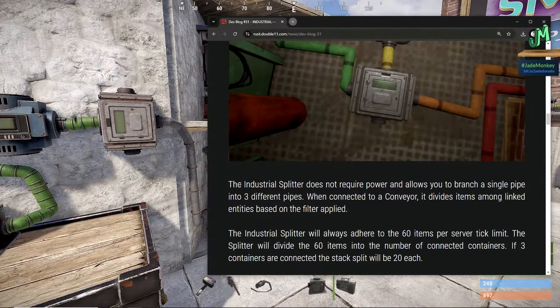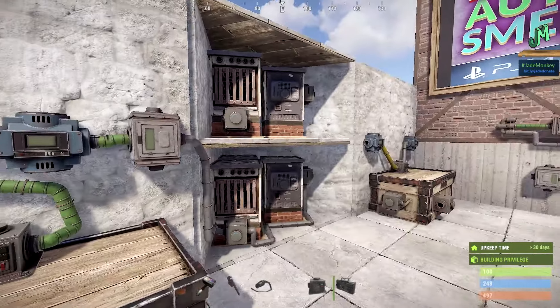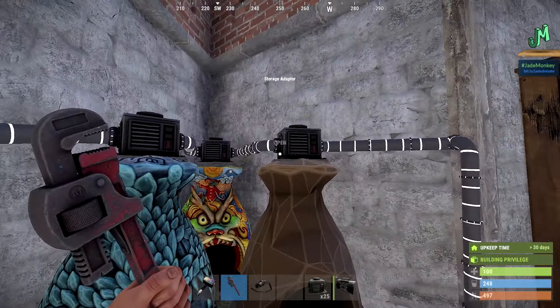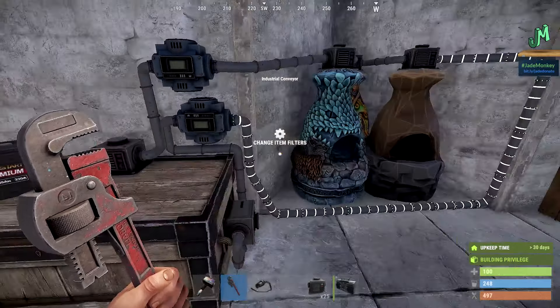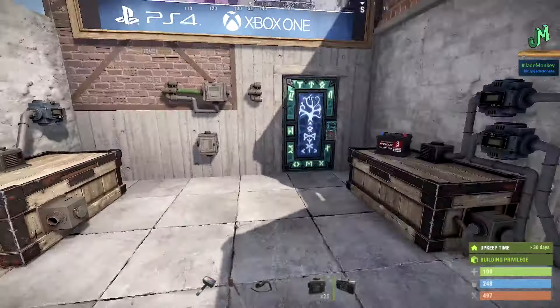Industrial splitter: this doesn't require power and allows you to branch a single pipe into three different pipes. When connected to a conveyor, it divides items among linked entities based on the filter applied. Essentially, one conveyor can pull from multiple sources if you split it. This first tutorial shows you can have things across multiple storage adapters and have them all pulled by just one device — this conveyor is pulling from all three furnaces, and this one feeds all three furnaces. So you only need two conveyors for three, six, or ten furnaces.